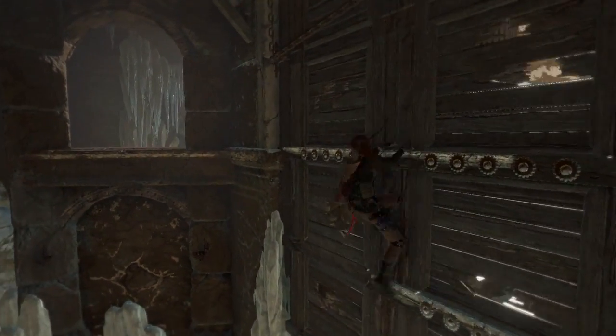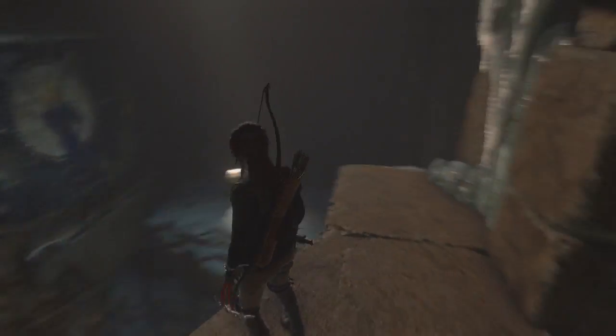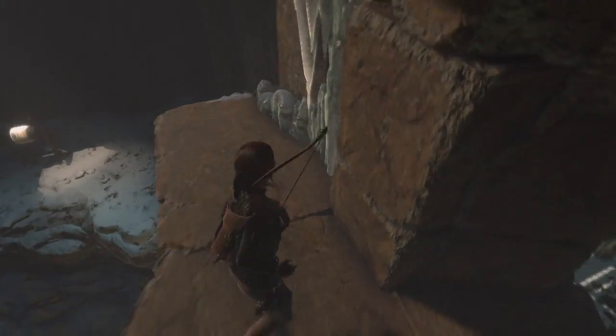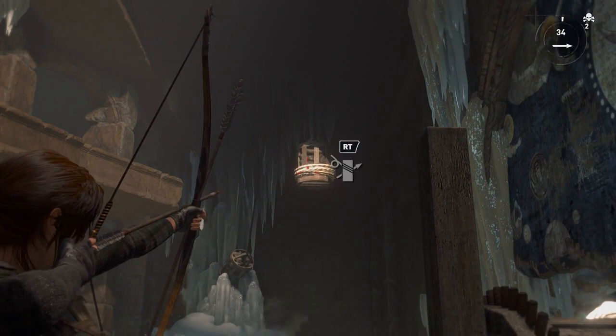Something I am guilty of in Tomb Raider is not paying attention to the clues the game gives you. You're familiar with the white markings, like you saw on the door — that gives you an idea of the direction. The rope wrapped around this or that gives you clues. Those things I pay attention to.